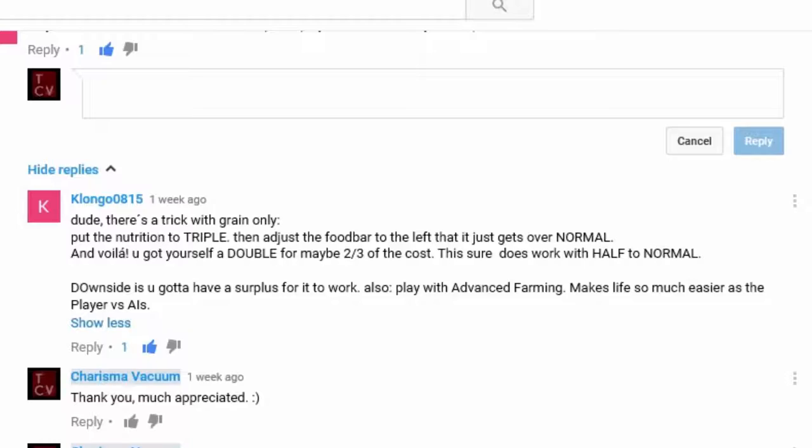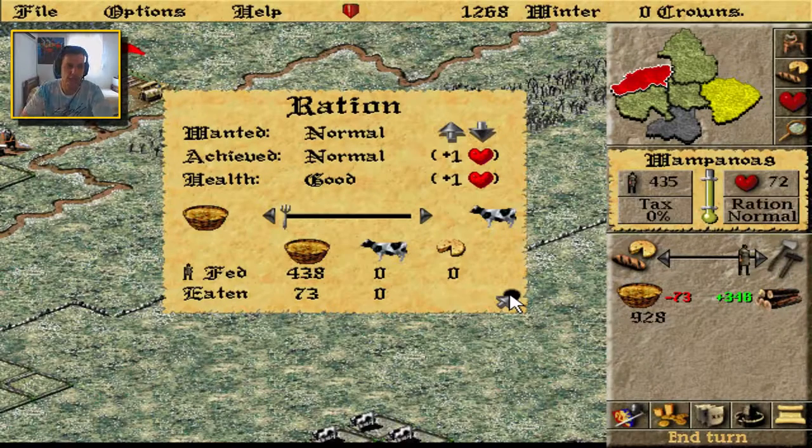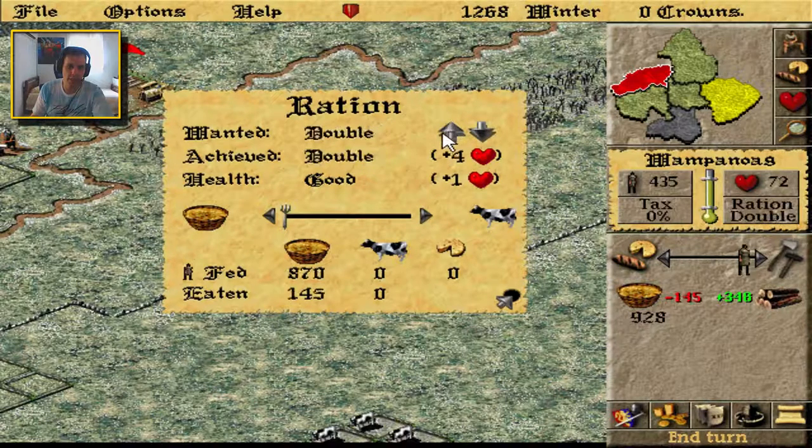So I went ahead and actually tried this trick and I can show you here. At the moment the ration — the wanted ration is normal and the achieved one is normal. You will see that if I choose double, they will need 145 sacks of grain in order to be fed double the ration.